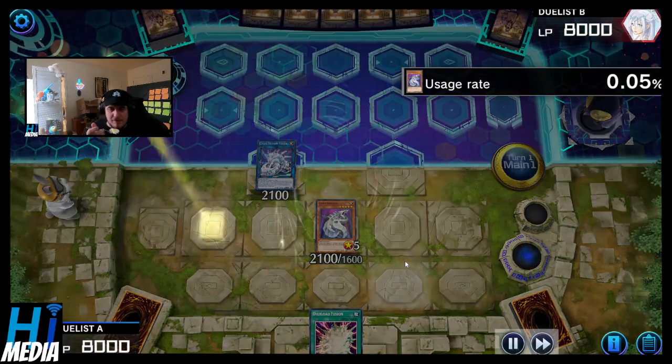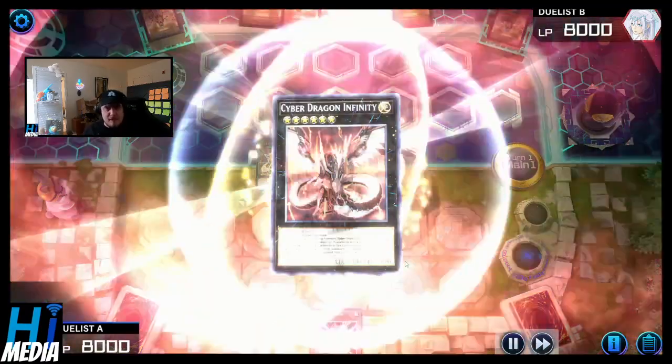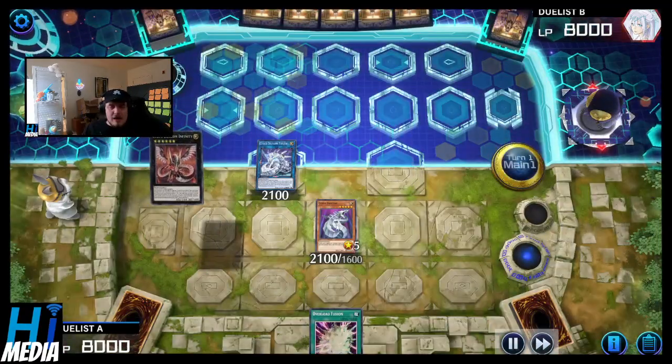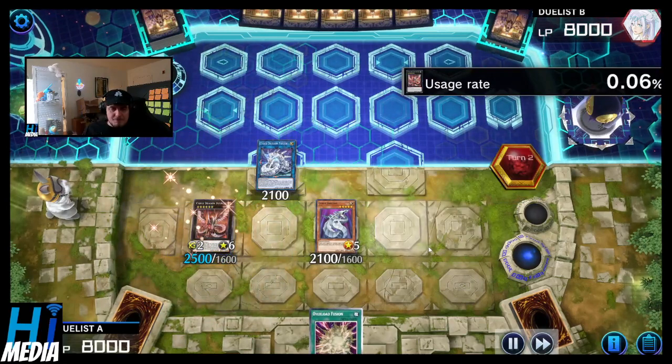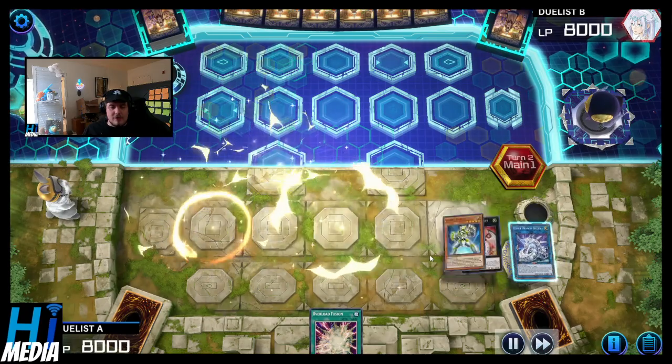And that's going to go into an Infinity and beyond. Meanwhile we get the Sidra back, activate said effect, get the Cyber Dragon Infinity on board. Pass with the Seeker, Infinity, and an extra side draw.